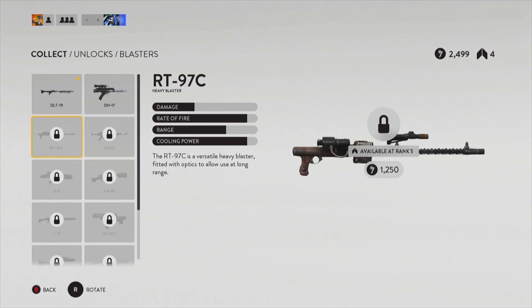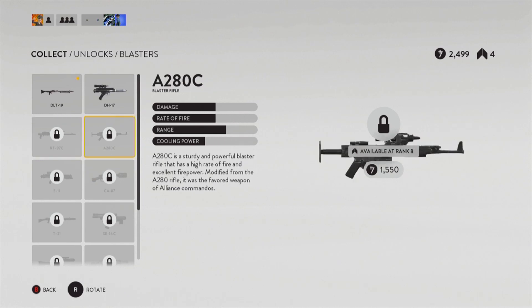The next one is the RT-97C — from what I've seen, it's just another machine gun. The A280C is the Rebel's assault rifle. I think that was my favorite gun from the beta; it had the best balance overall.